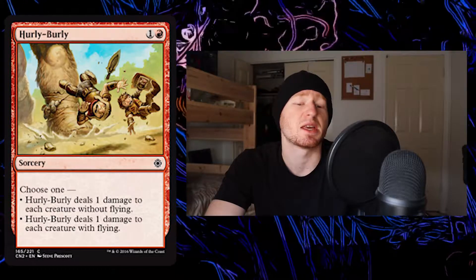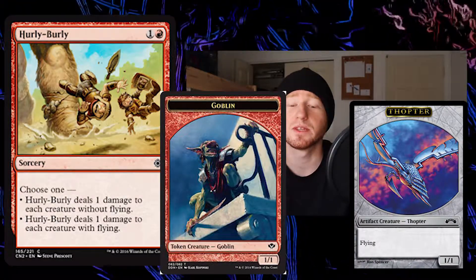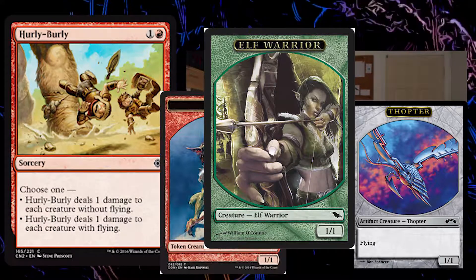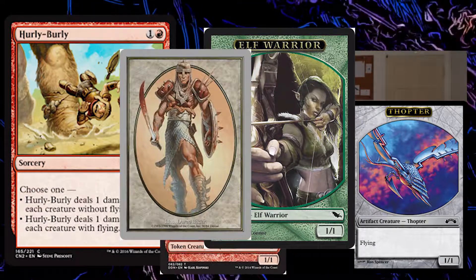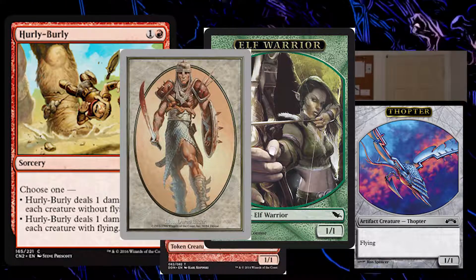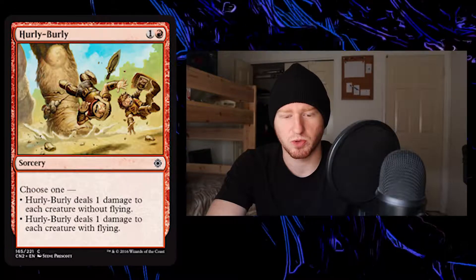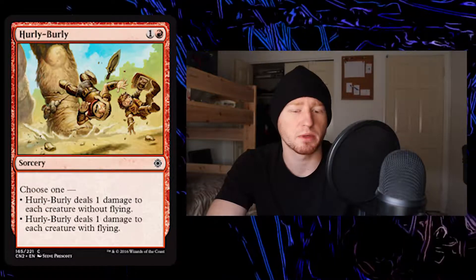This could be a Thopter board wipe, a Goblin Token Army board wipe, oftentimes an Elf Army board wipe, or a Soldier board wipe, or a Servo board wipe. All these little tokens protecting the Planeswalkers, and of course an army of Chump Blockers to stop you from attacking their Planeswalkers.